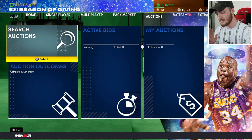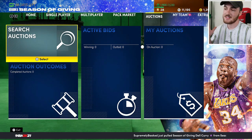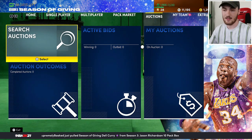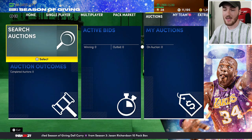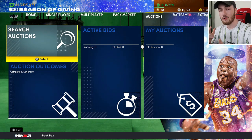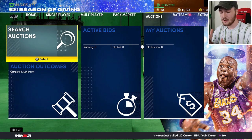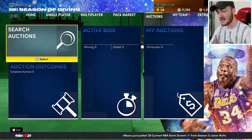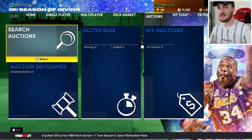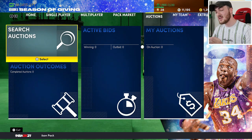Before we get into the top 10, I have three special mention cards. This is basically my top 10 mixed with some of your answers from Twitter — I asked you guys who the best budget card is. Special mentions: Kyle Korver Ruby for 2,000 MT, a really cheap shooter; Stephen Jackson for 4k MT, a really good shooting slash slashing card; and Amethyst Donovan Mitchell who is 15k — a little pricey but a really good dunking slash slashing type guard card.